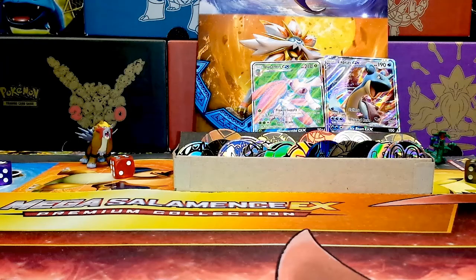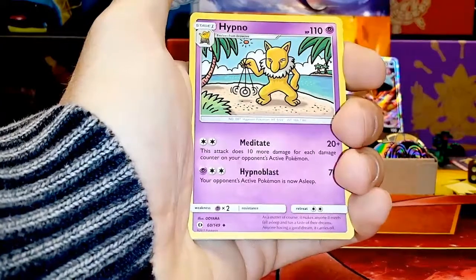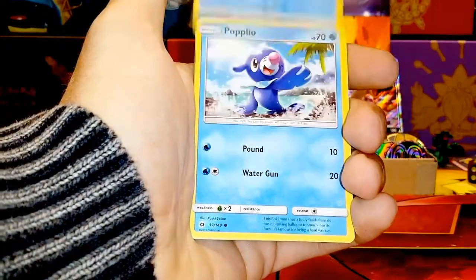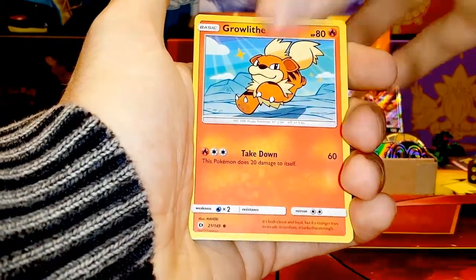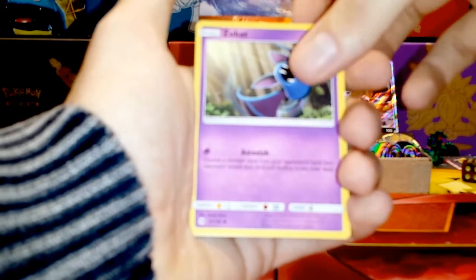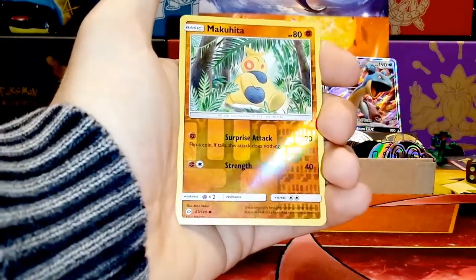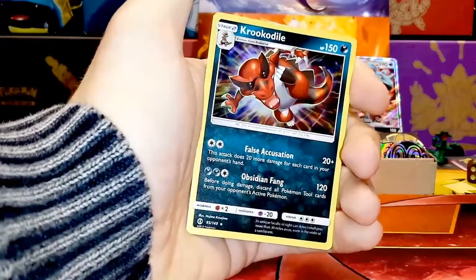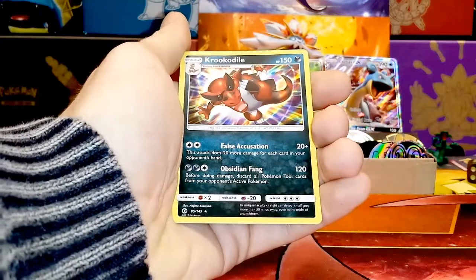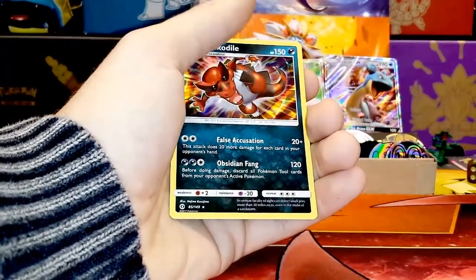We've got another white code card. I chanted Full Art Trainer — prove me right! Fairy Energy, Hypno, Trumbeak, Rainbow Energy, Wingull, Popplio, Growlithe, Grubbin, Zubat — speaking of Grubbin, I've not seen anybody pull a Vikavolt yet. Seen one at the pre-release and that was a holo as well. Reverse Makuhita. And our last pack — hollow Krookodile! Look at those moves: all Pokémon tool cards attached up. That's goodbye Fighting Fury Belts, goodbye Poison Barbs — take the poison and get rid. What an opening: 12 packs.